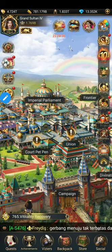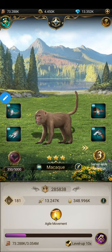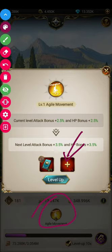Let's start upgrading. This is my Macaque and I'm going to upgrade this skill. Click on the skill 'Agile Movement' — you can see it's already showing two guides available, two by one. We're going to select another guide, so we already have two guides and I'm going to select another one.